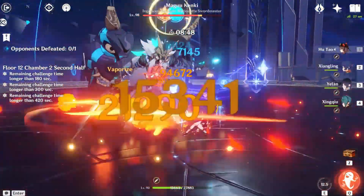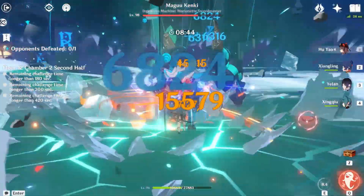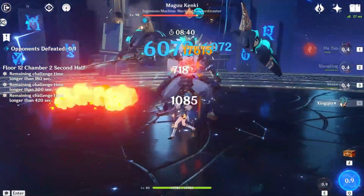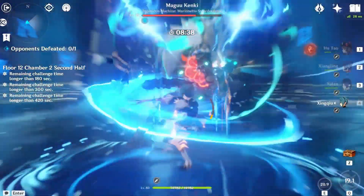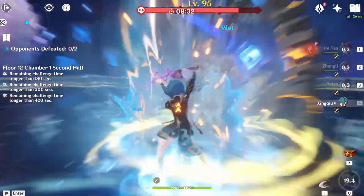This is a significant amount of particle generation, and Yelan doesn't even need to catch all of these herself. As you can see here, I'm literally running Mist Splitter on Xingqiu and the Catch on Xiangling, whereas I've seen a lot of other people having to run three Favonius weapons — and my damage just absolutely tears through.